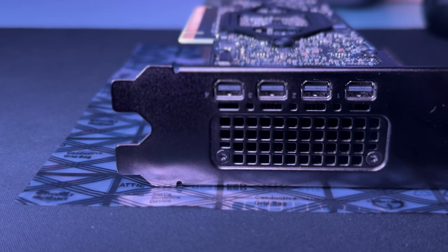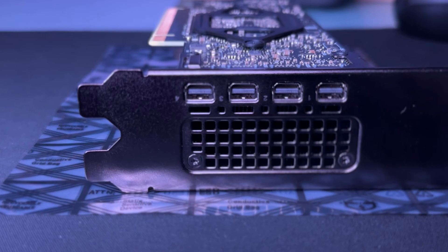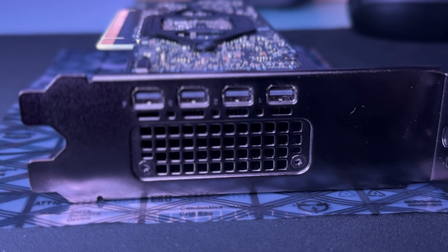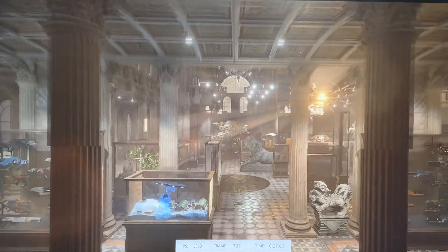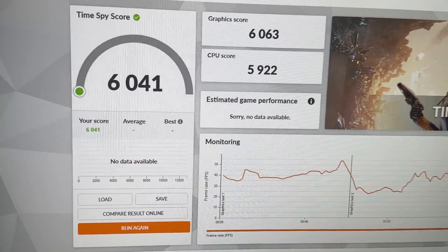You get four mini DisplayPort adapters with it, and if you want to use it in a small form factor PC, you will need to buy a bracket, which you can pick up from eBay for around £5 or $10. I ran it through 3DMark using the Time Spy benchmark and we got a score of just over 6,000.